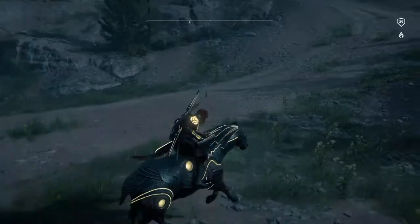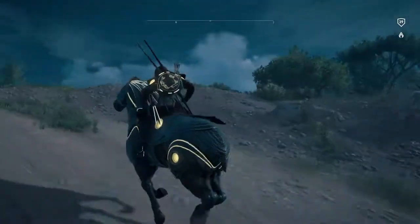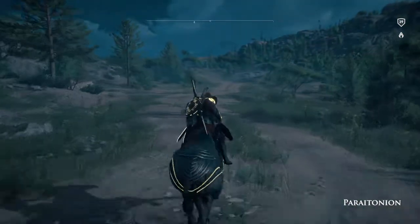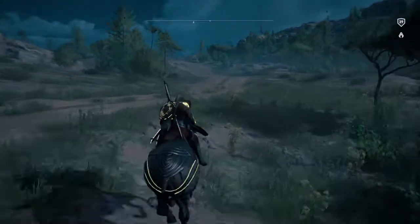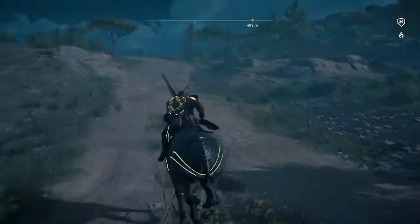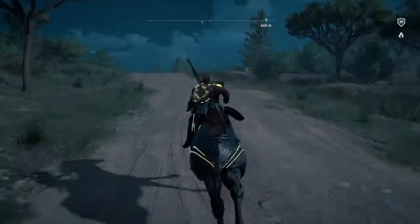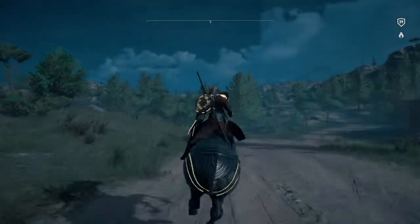What really bothers me is they never gave any of the mounts a special ability. The mount itself, individually in the store, is $5. For a $5 mount, I'm expecting something like a 'Jesus horse' — this thing should be able to walk on water or fly or something. But it doesn't run faster than a normal horse. It doesn't do anything special.